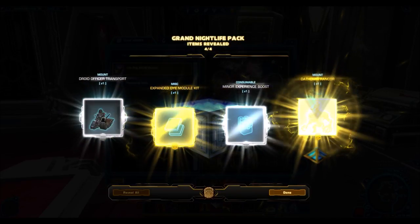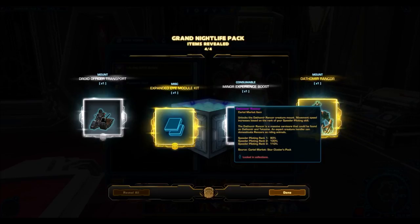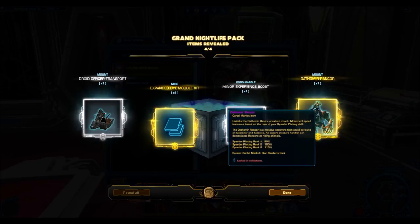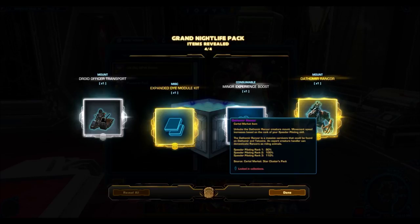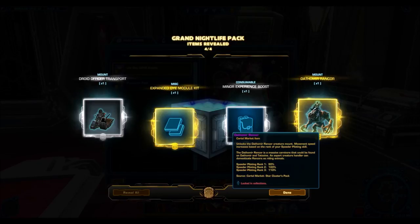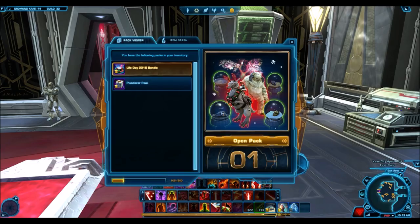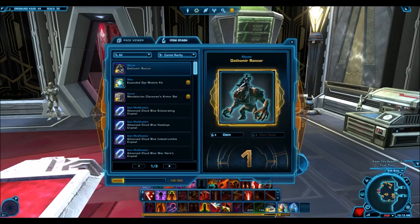It's going to be gold — come on, something good. And yes, that is awesome. Probably one of the best items to drop out of this pack aside from the Tulak Hord. The Dathomir Rancor — the rarest rancor in the game. Probably none on the GTN right now. And then the Droid Officer Transport, which is pretty awesome. Very lucky pack opening.